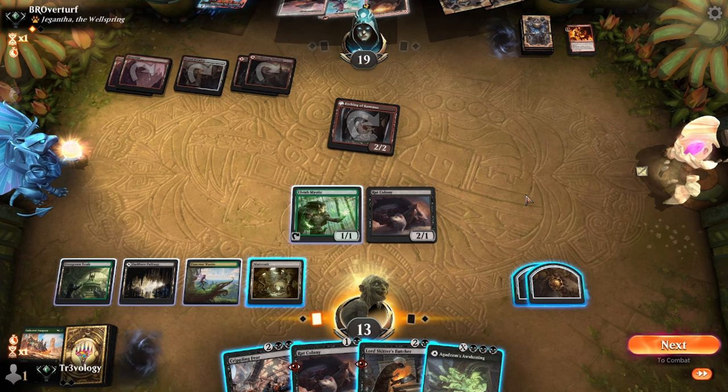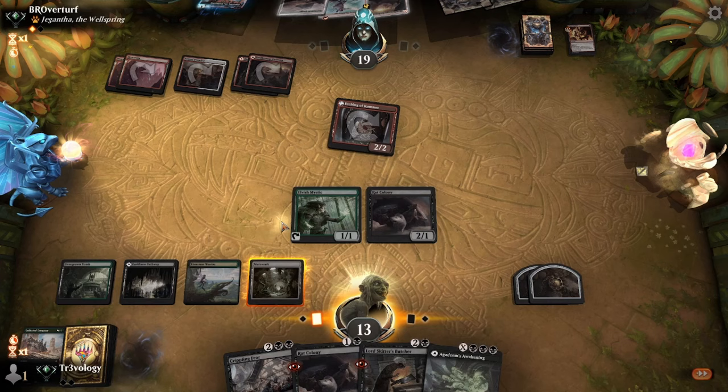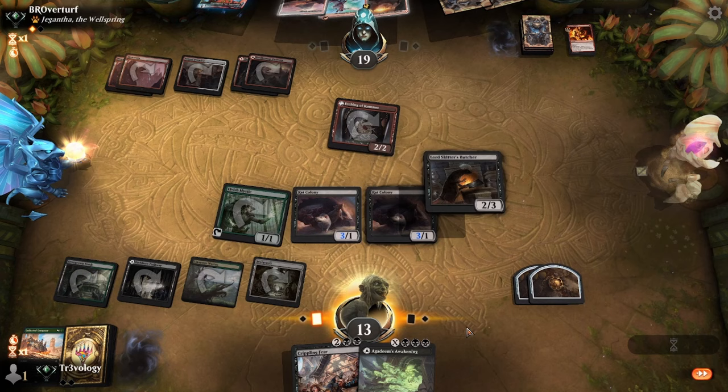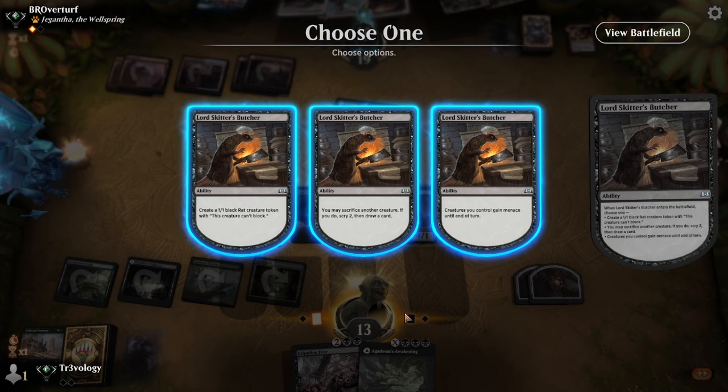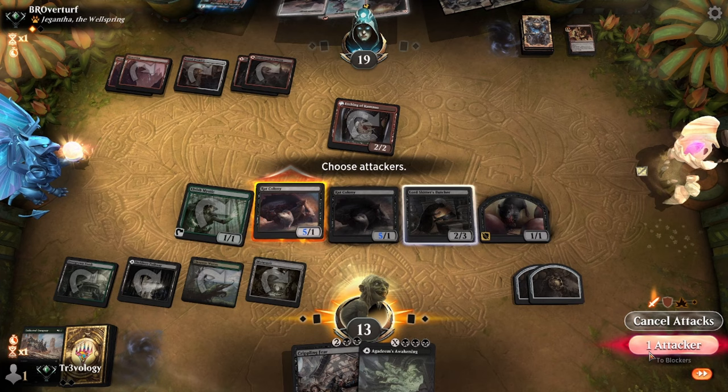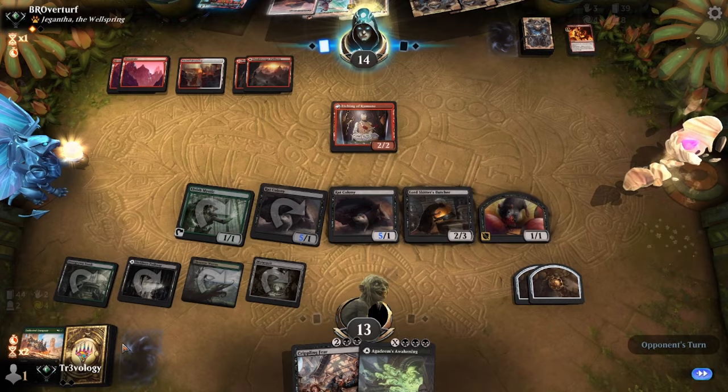I'm a little worried they have some way to deal with it — like a one-damage-to-each-creature effect. Go wide here for damage with the Rat Colony. Unfortunately, because Caramonix died with the Etching in play, it gets exiled. We basically say: you can have your Showdown turn, but we'd like to be able to Crippling Fear and kill you at the end of that. We need to get the timing right.